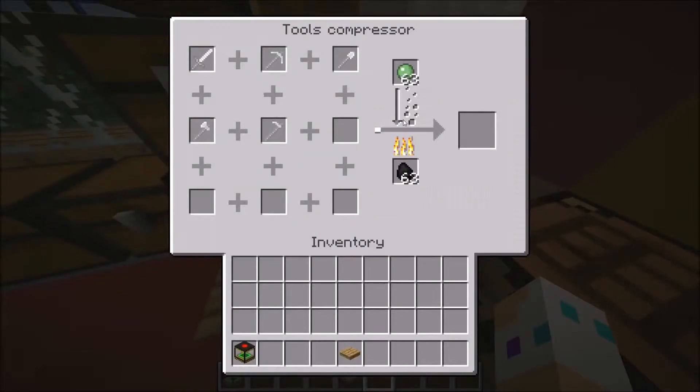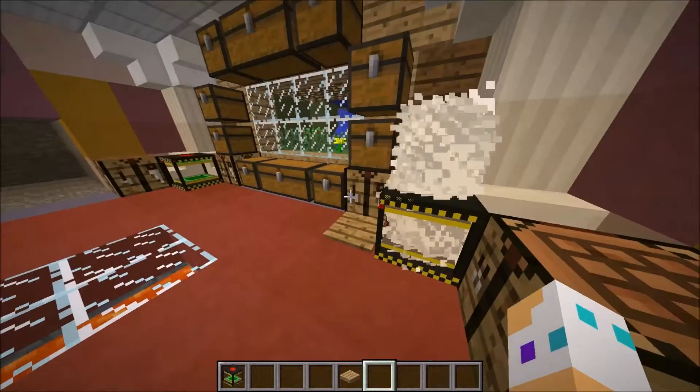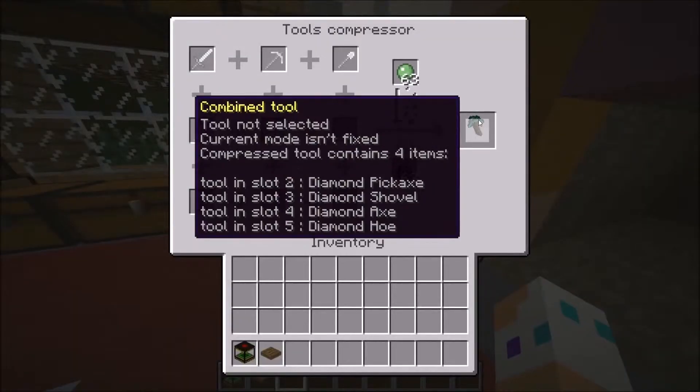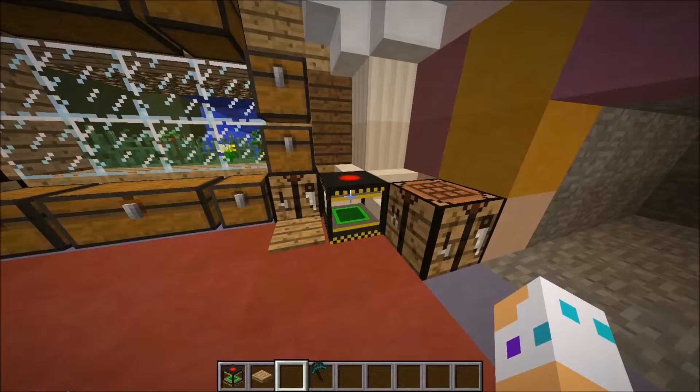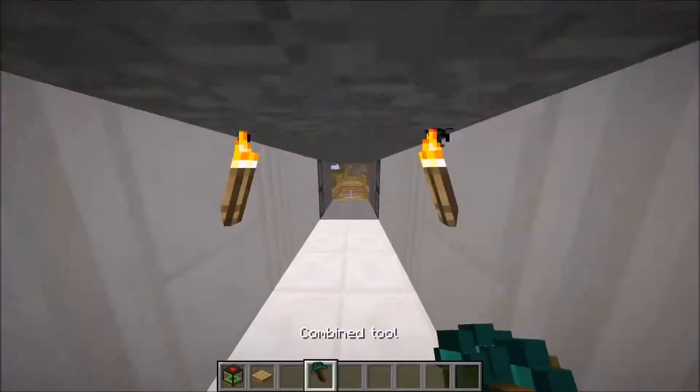So now let's see what's inside here. While that thing is making itself, we're just going to stand here and wait. And you'll get the combined tool, which is a diamond pickaxe, diamond shovel, diamond axe, and diamond hoe — all in one. We started off with 64 and it just takes one. It takes a couple of seconds.